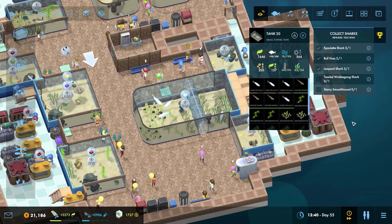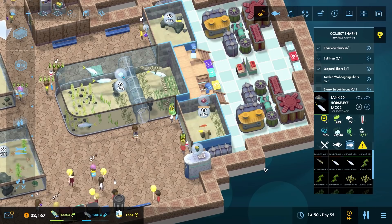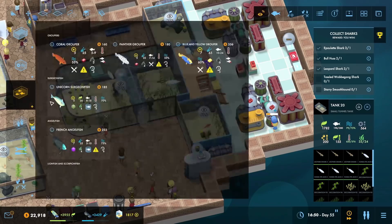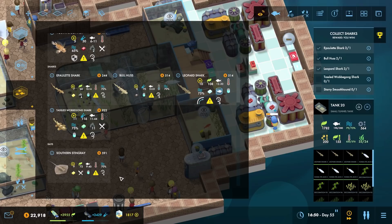That's going to be the best way to approach that one. This tank has got plenty of room still, actually. My fish here - they're not doing great because they need more food all the time, so much more food. But at least they are getting fed. Let's go ahead and have a look at this new shark then. Where are you? Please be another warm water shark.